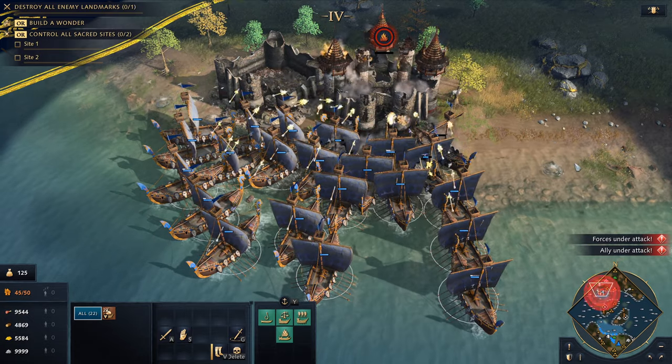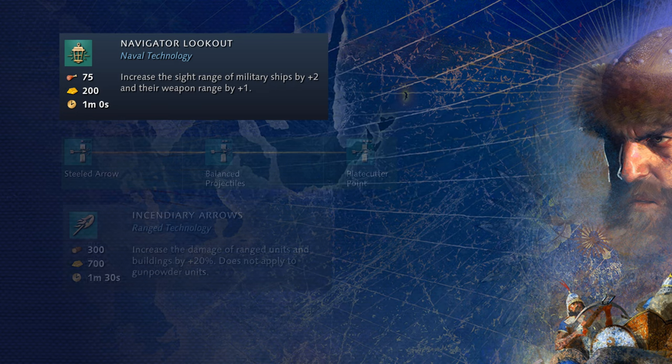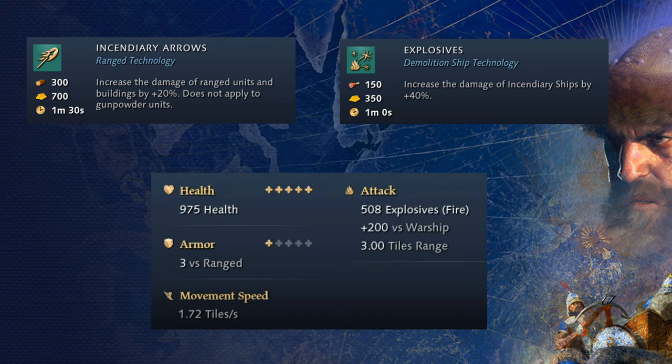There are a few more Lodya mechanics, specifically with respect to demolition ships. First, the Navigator Lookout technology will carry over during conversion, giving demolition ships an extra 1 range. This is a 50% increase in range for demolition ships, so this one has a huge impact. Next, the Blacksmith upgrades for ranged damage, along with Incendiary Arrows from the University, do carry over during conversion into a demolition ship. You'll have 1 chance, and only 1 chance each match, to stack both the 20% damage boost from Incendiary Arrows with the 40% damage boost from Explosives, which can give you demolition ships with an insane 975 hit points, 508 damage, and 3 range. Keep in mind that they explode twice if they connect, so that extra health will often mean double damage.